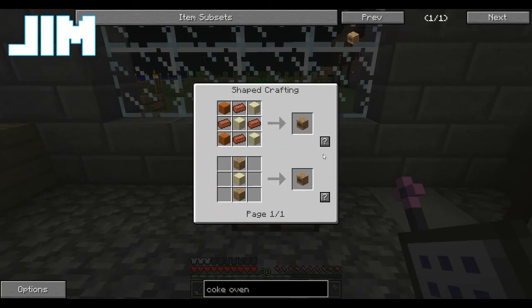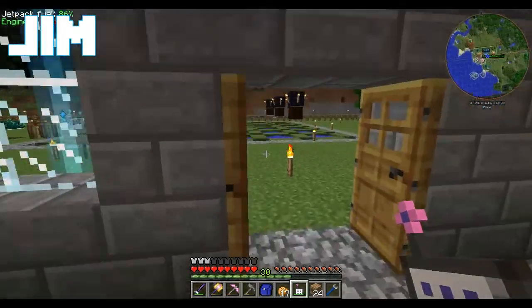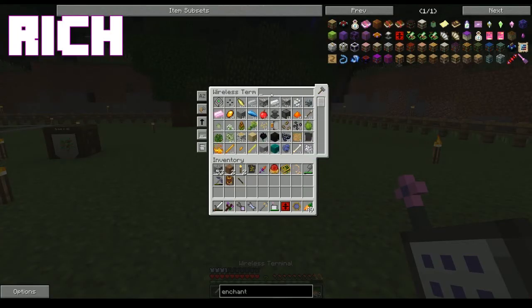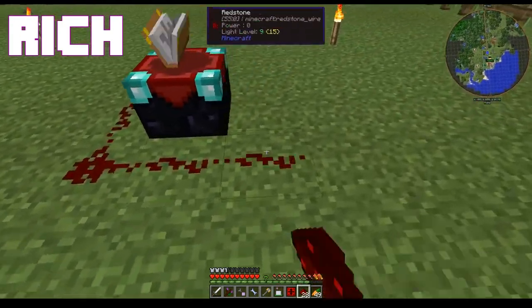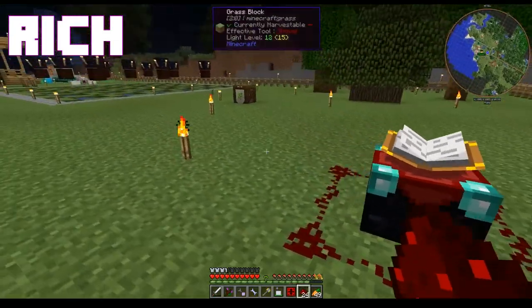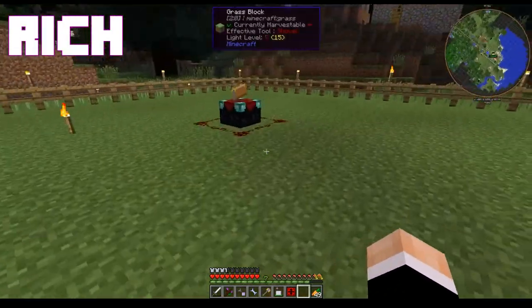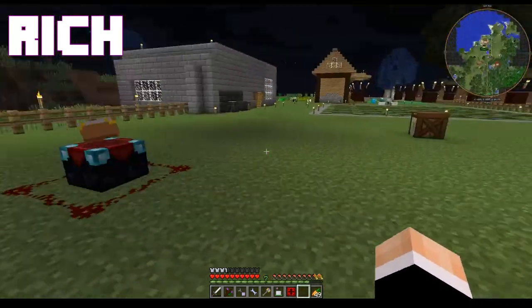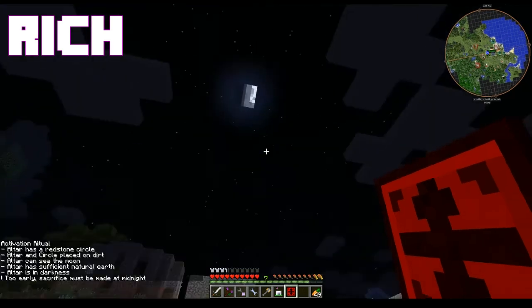So what do we got? The altar can see the moon. The altar has to touch natural earth. Needs a redstone circle, and there's too much light around it. This is your division sigil? Yes. Doing magical bullshit again. Just start taking out waste — the light. This is going to get dangerous. I'm going to need you to keep me alive. When? Midnight. We're getting close. Okay, let me know.